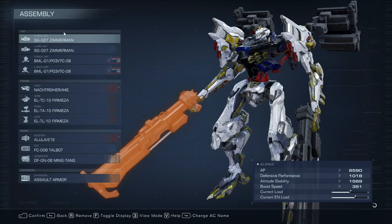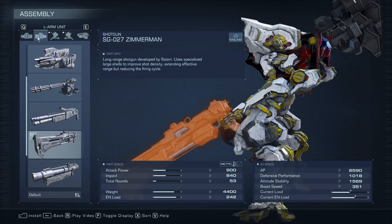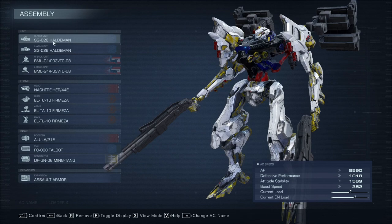So moving in, this is the build I'm rocking. I've got the Zimmerman shotguns normally, but for this run, I'm going to actually downgrade myself to the more basic ones, the SPAS-12 ones — the Haldmans. We're going to run double Haldmans, and then we're going to run double 8-cell vertical missile launchers on the shoulders. No laser cannons.